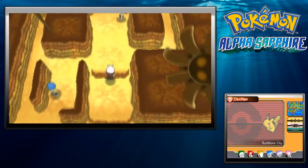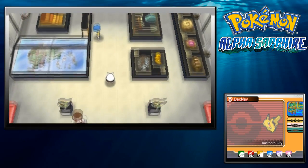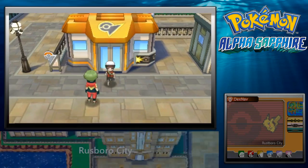Alright, let's leave this gym. We can use Cut outside of battle now, which means we can go and get some items that we weren't able to get previously.